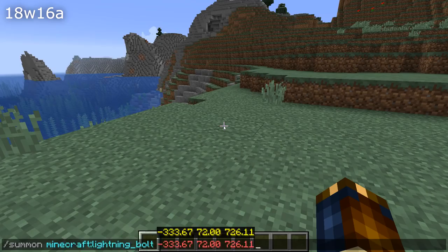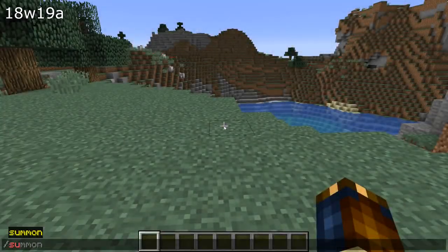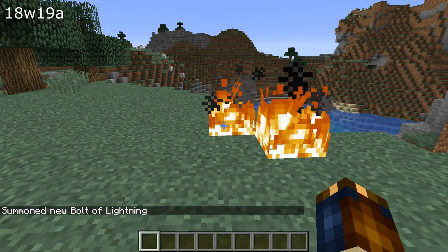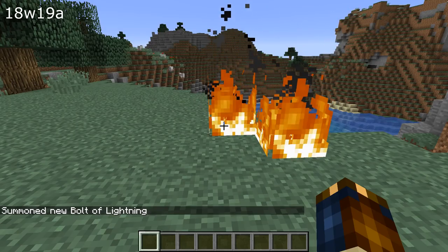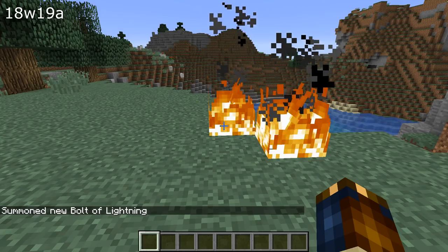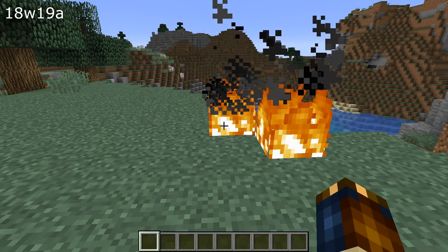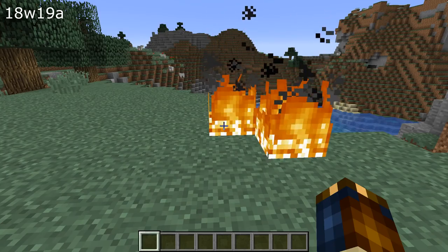You were unable to summon lightning bolts — that's fixed. There are a bunch of fixes for color management, especially team colors and colors inside of raw text. For full details, check the full changelog in the video description. The /particle command now properly restricts particles to the correct dimension, and the no gravity data tag now works again when applied to items.